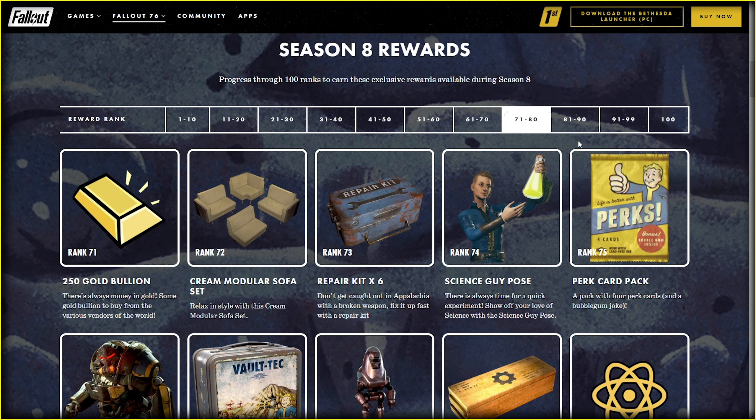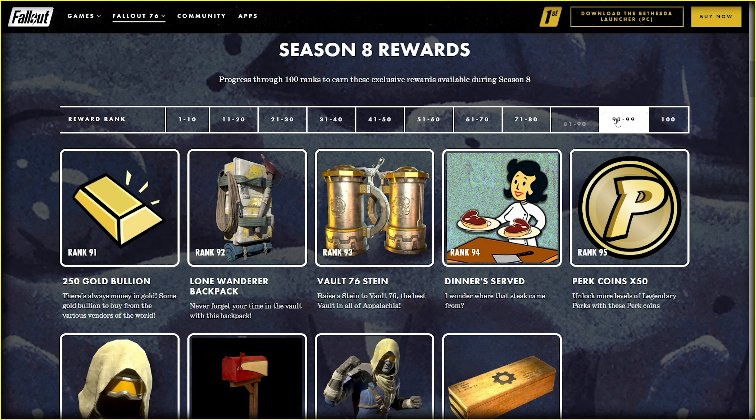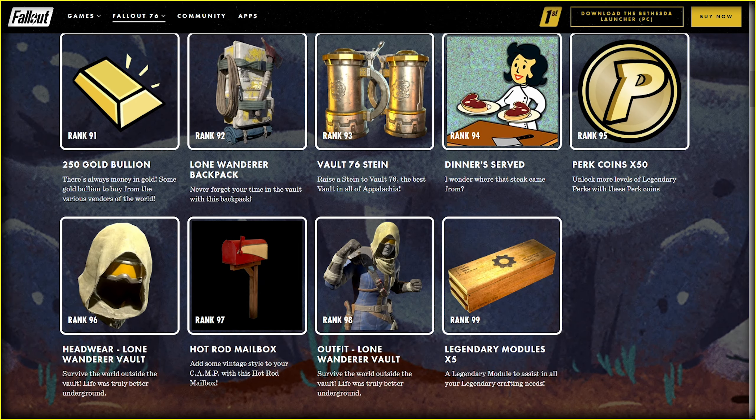I'm super curious what's next. Yellow is just everywhere — yellow curtains, yellow weird icon, yellow 50 cap coin, and yellow atoms. Those are yummy at least. A doorbell is a nice touch, kinda cool to have if you're into Sims-style gameplay in Fallout 76. It's time to check the last 10 rewards — please, no more yellow. And we start with yellow gold. Come on.